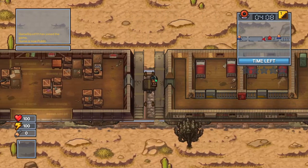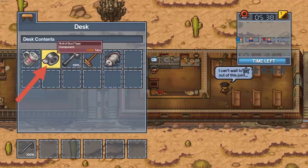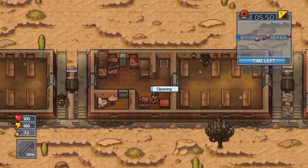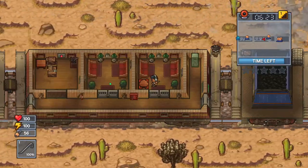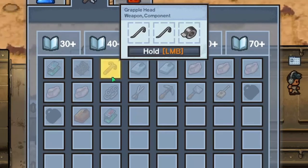The next way to escape is called Hooked-on U. In this you will need two crowbars, some duct tape, and a rope. All of these items can be found in chests. Remember this is also a single player only way to escape. Once you have all these items, use the two crowbars and the duct tape to craft a grapple head.